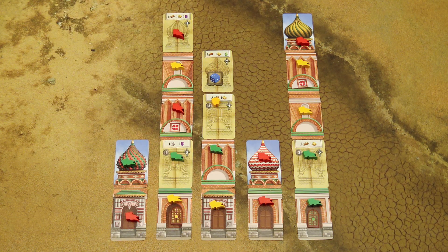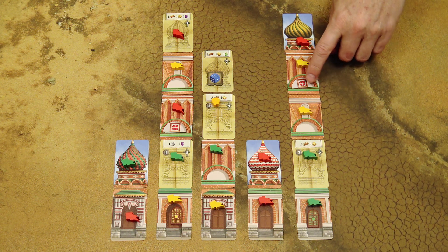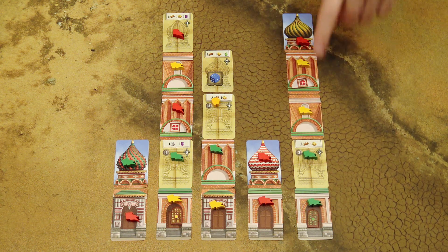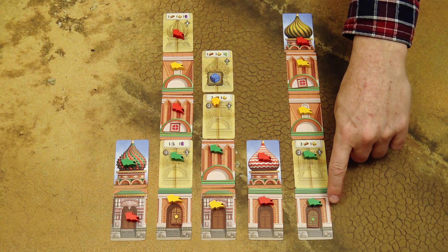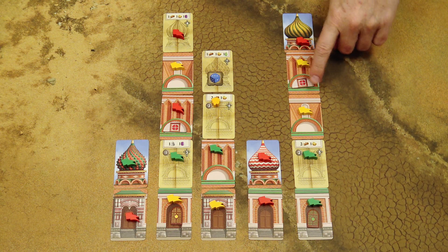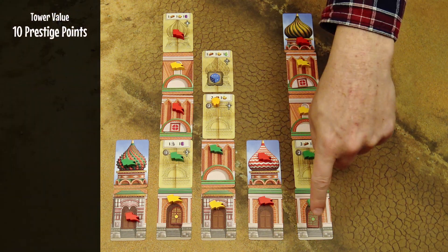To score each tower, first calculate the total value. Each completed section is worth two prestige points and each decoration is worth one prestige point; unfinished sections don't count. In this example, four finished sections equals eight prestige points, plus one for the arch and one for the door, giving ten prestige points total for this tower.